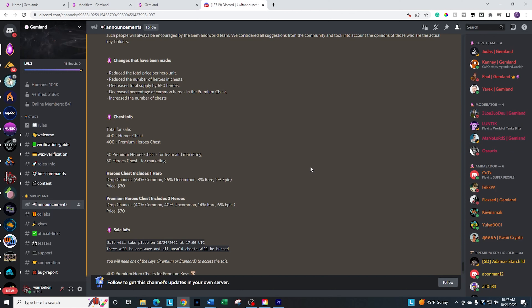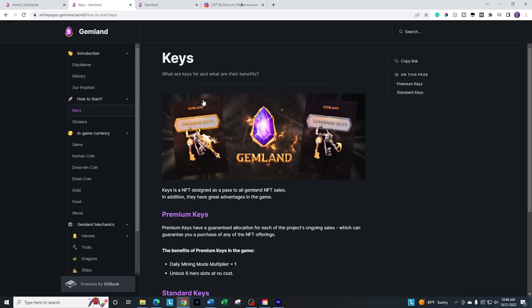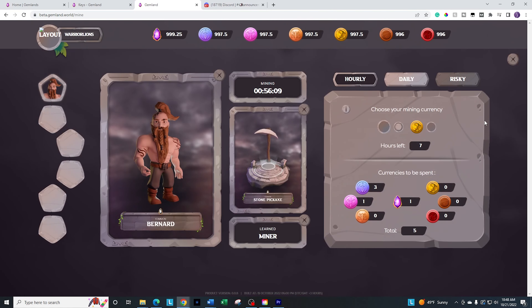I do want to highlight again that they have the sale going on October 24th. It will be for two different packs — it's for the heroes themselves. You have to make sure that you have either the standard or the premium keys in order to access it. On the secondary market, you can search for 'gem lands' to find them. They give you some multipliers in the game, which is great. The game looks interesting — I want to continue to see more of it before I can give a final verdict. Keep an eye out for another video here in a couple of weeks when they add crafting, territories, and additional items to the testnet. Let me know in the comments what you think about it!